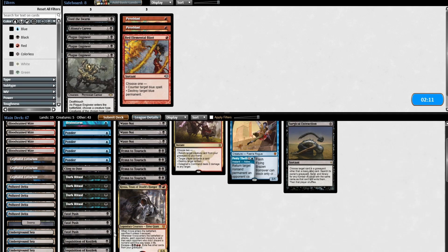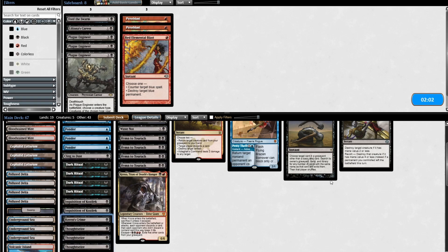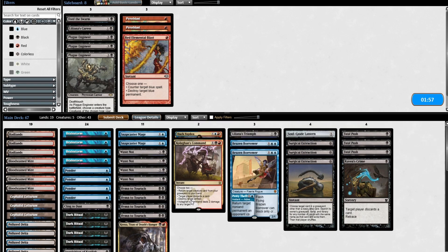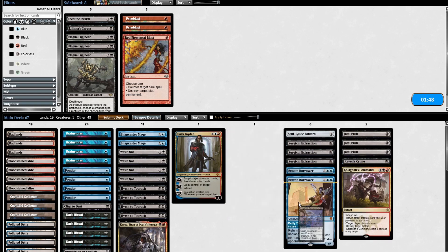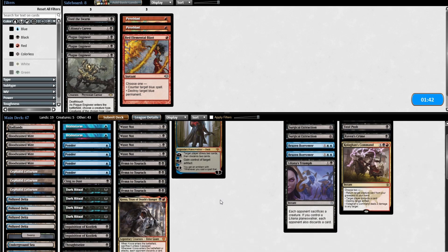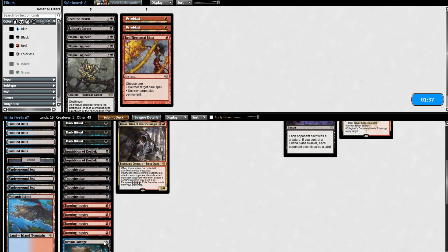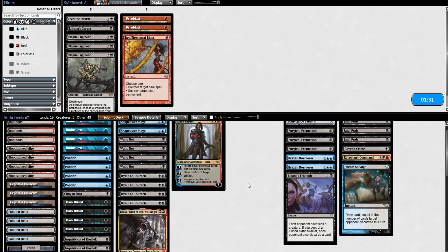Raven's Crime, of course — the go-to cut. Burning Inquiry is a little reckless but I think it's okay. Kolaghan's Command does very little. Brazen Borrower and Liliana's Triumph also do very little, but they answer a Chancellor, which otherwise this deck has a lot of trouble with. Dream Salvage — sorry buddy, you're too slow. Thank you for your service in the previous round — this card was Ancestral Recall twice last round. Is it Hymn to Turok, Kroxa, or Dak? Dak just too slow for the matchup? I think there's a good chance that's true.